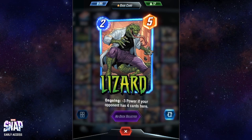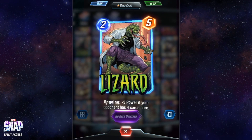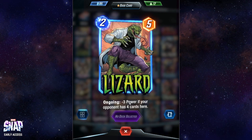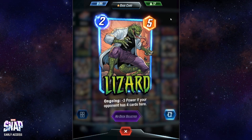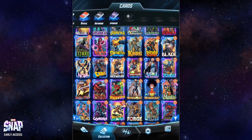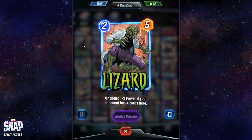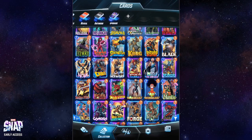Moving quickly now — we have Lizard for the next card. It has an ongoing skill, costs two, but gets minus three power if your opponent has played four cards in the same location. I've seen this used frequently in pool one and I was using it as well, but I still wouldn't consider Lizard one of the most overpowered cards.